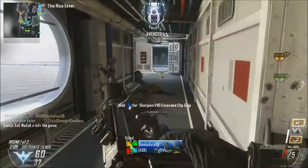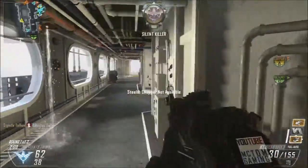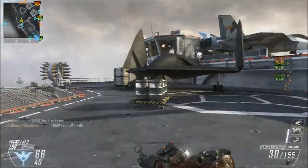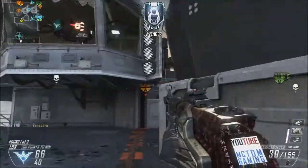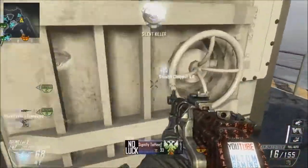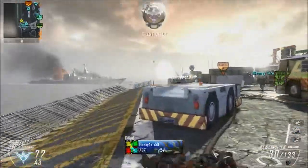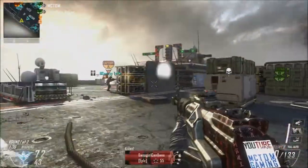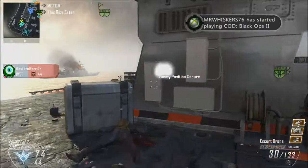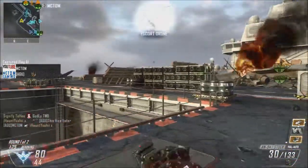Now I'm going to talk about the other game modes. Pretty much nearly all the other game modes — you can run whatever scorestreaks you like. If you like running Swarms, run it. But if you can't get a Swarm — like if you've played 50 odd games and you're running VSAT, Swarm, and Canine and can't even get the VSAT — stop running Swarm and Canine. Run UAV, maybe Lightning Strike, Hellstorm, and your VSAT. Once you start getting your VSAT, upgrade and keep upgrading until you can get that Swarm. Don't just go for the biggest ones if you can't get it, because it's just letting your team down and lowering your KD.